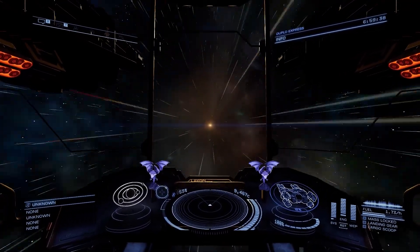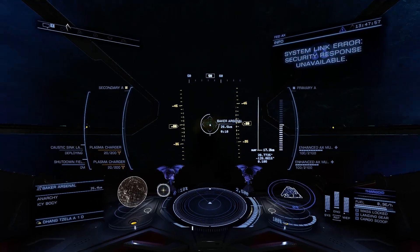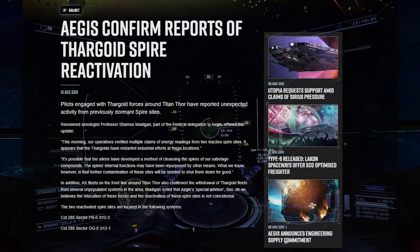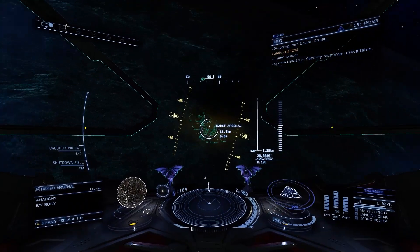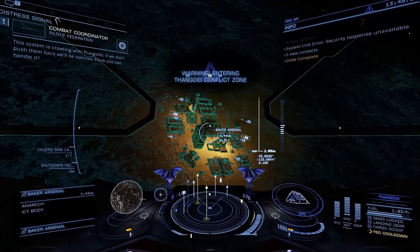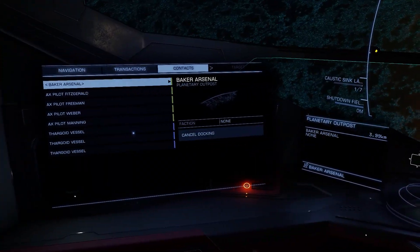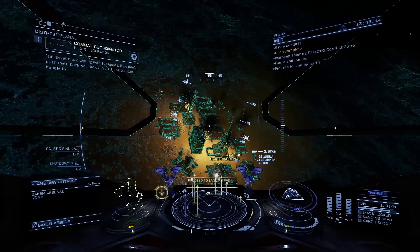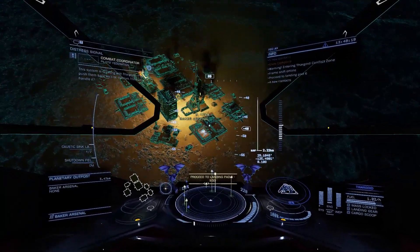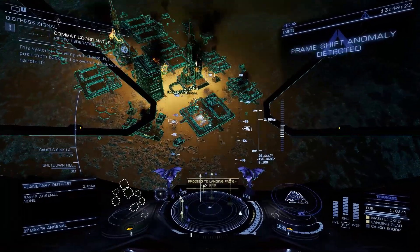Other stuff happening at the moment: Thor almost went down last week due to a new development which this article discusses. Spire sites are reactivating after being destroyed, and from what we can tell, they're sacrificing five control systems to reactivate a spire. This actually makes it even easier to take down multiple systems by sabotaging the spires all over again, so what may be seen as a reinforcing of their core systems by the Thargoids actually opens them up to being taken down even faster.